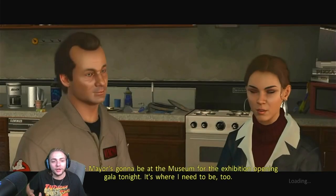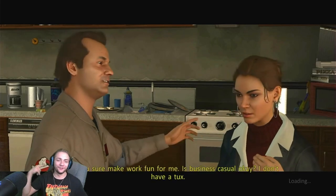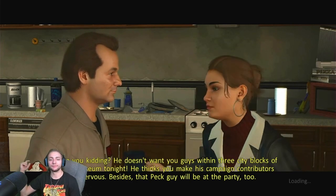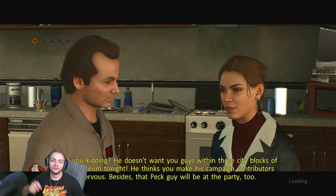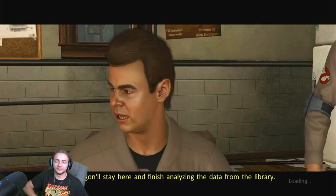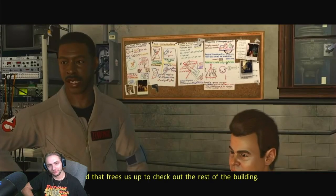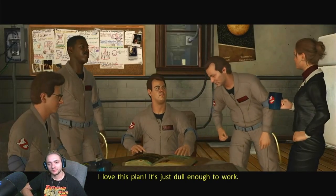We should warn the mayor. He's likely to just sick Peck on us even more. The mayor is going to be at the museum for the exhibit opening — it's where I need to be too. He doesn't want you guys within three city blocks of the museum tonight — he thinks you make his campaign contributors nervous. Besides, that Peck guy will be at the party too. Okay — Egon will stay here, finish analyzing the data from the library. Peter can attend the party as Elissa's guest and stay in plain sight of Peck — that frees us up to check out the rest of the building. I love this plan — it's just dull enough to work.